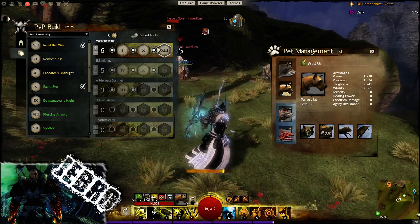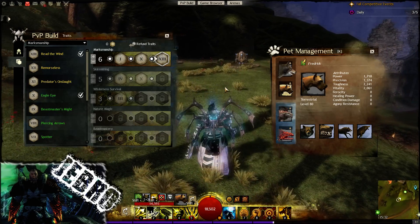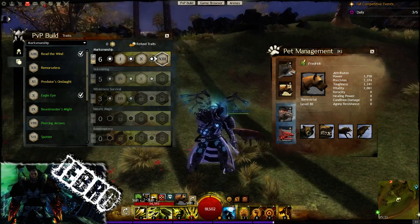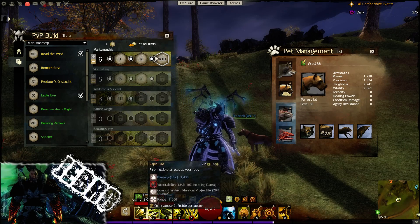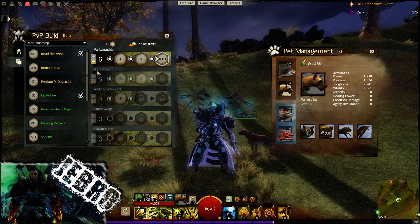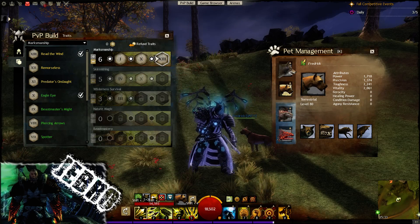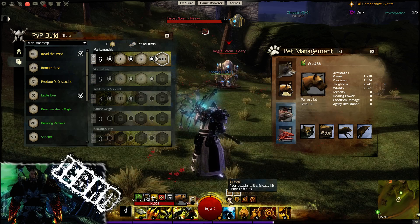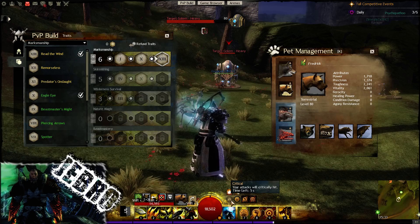They've got to do one or two dodges to get rid of any of that damage. Obviously putting a block up will help as well — any kind of reflect, if you're going against this build, is really nice against a ranger because they could potentially kill themselves just with that, to be honest. Going over to the next trait in Skirmishing: Tailwind — gain swiftness when swapping weapons in combat. I'll just open up on this target golem here, switch weapons, and I will also gain the swiftness there, as you can see.